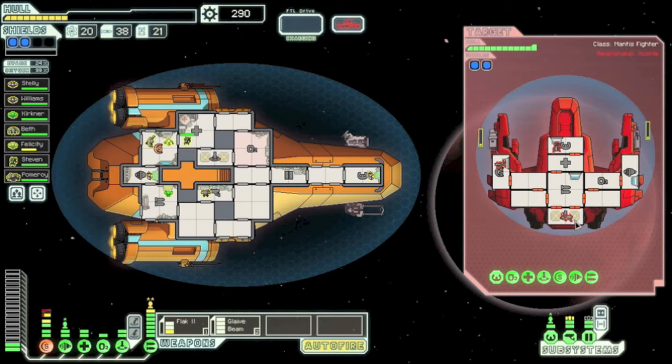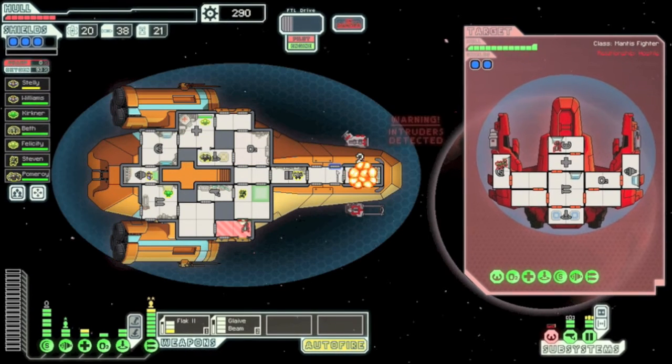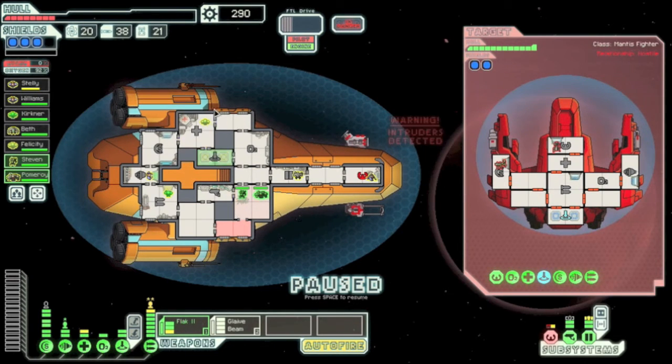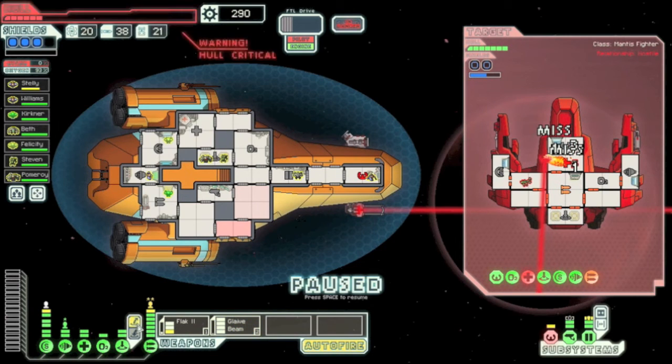So you click that and you have to kill everyone on their ship. So far this isn't that hard; all I have to do is send all my people over. This is going to be pretty tricky — and yes, there's one of them down. Boom, such a massive amount of damage.